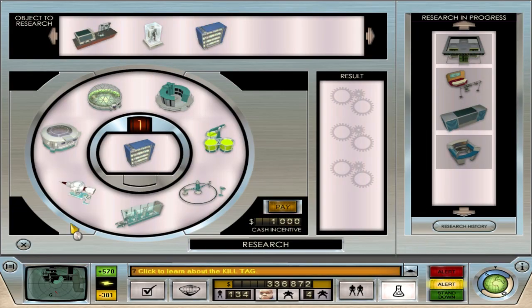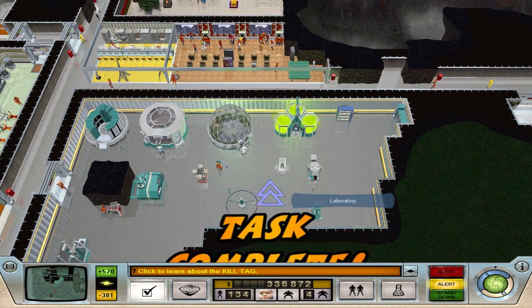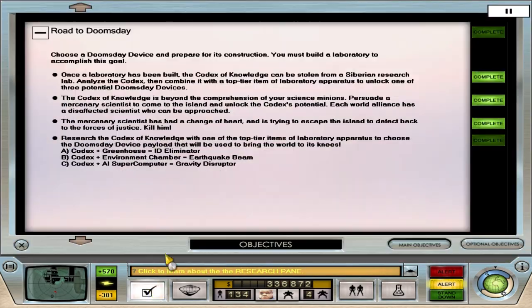Task complete, we've got a new objective. We need to research the codex of knowledge with one of the top tier laboratory apparatus items to choose the doomsday device payload. Option A is codex plus greenhouse, which gives the ID Eliminator. Option B is codex plus environmental chamber, which gives the Earthquake Beam. Option C is codex plus AI supercomputer, giving the Gravity Disruptor.